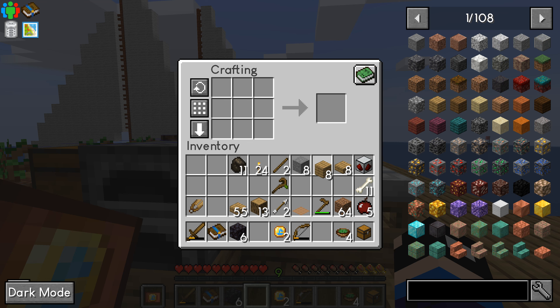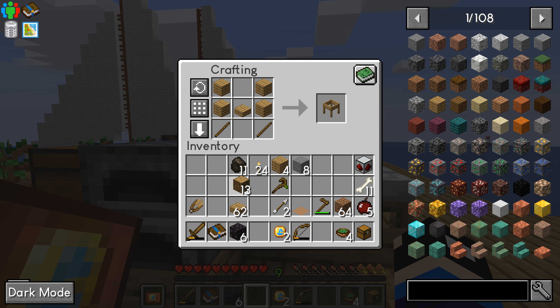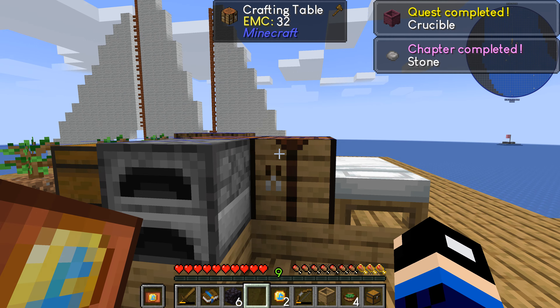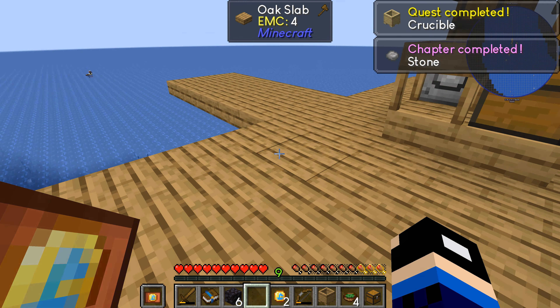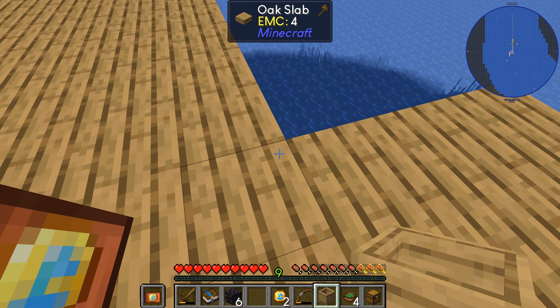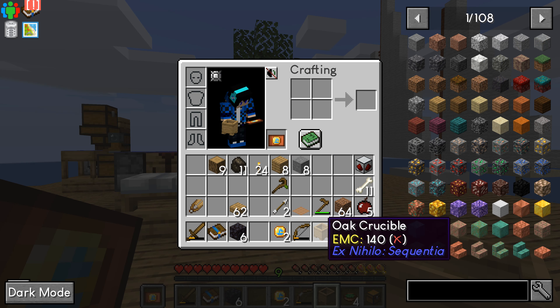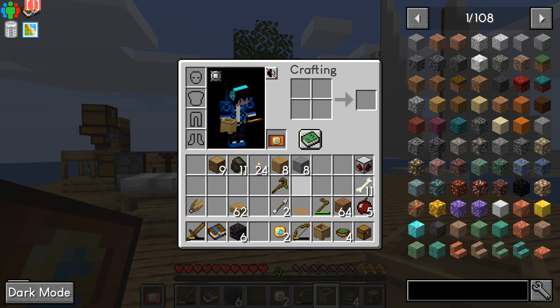Now I've got to build a crucible — something like this, wasn't it? That's oak sieve, oh yeah. Oak logs — that's the oak crucible. There we go. Stone chapter's completed. Now for the crucible — oak crucible. I'd rather build one of stone, honestly, but okay.